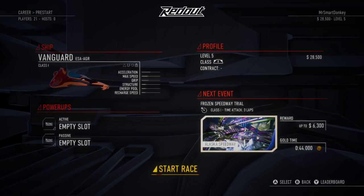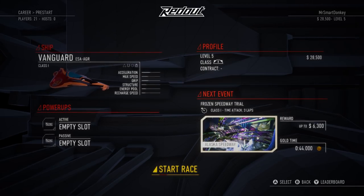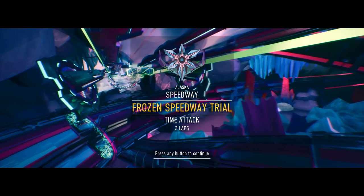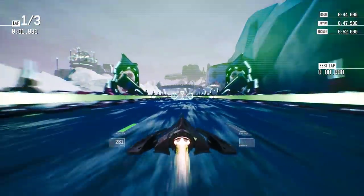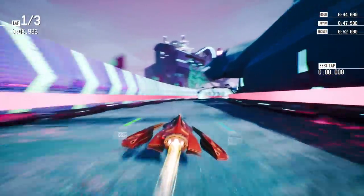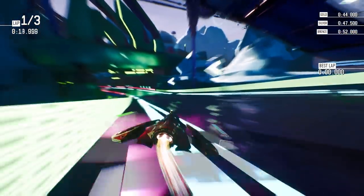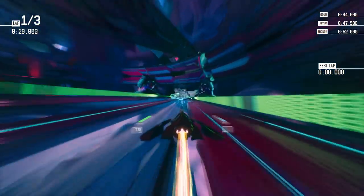I've done a couple of races already just to get familiar with this game. It is not the usual racing game, obviously. I'm going to continue off where I left off on the Frozen Speedway Trial. It's a time attack, so it is just me versus no one. There's a really interesting way to steer in this game, which is basically strafing. This is normal steering, and then you also have strafing, so if you strafe at the same time you can kind of drift around corners, which is really interesting. There's boosts and all kinds of stuff.